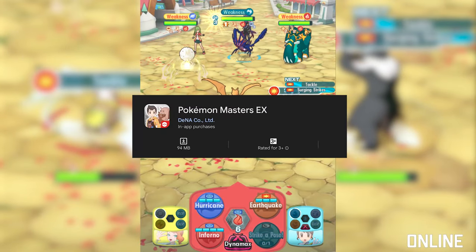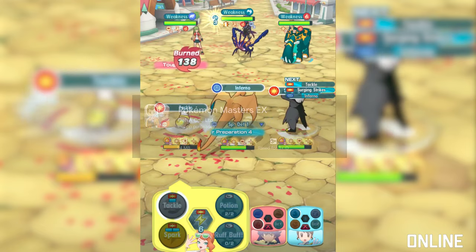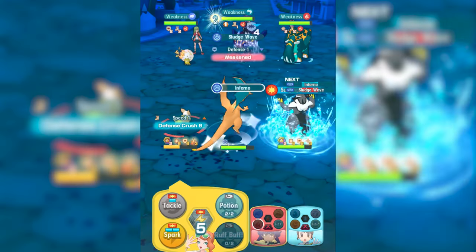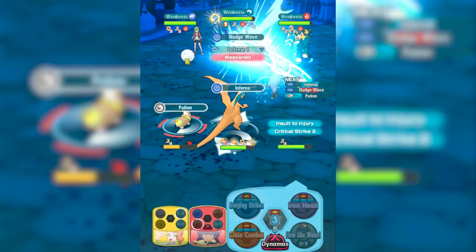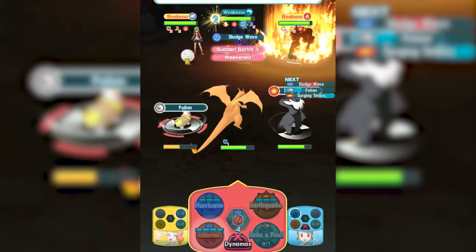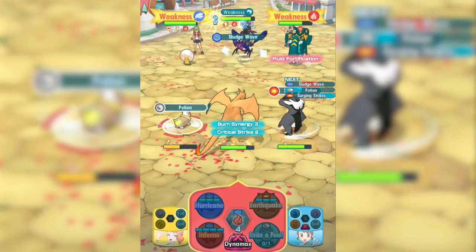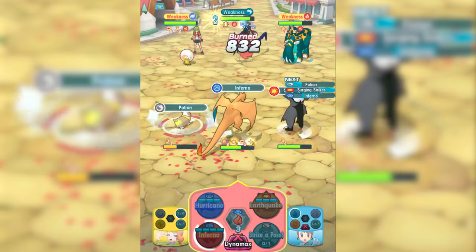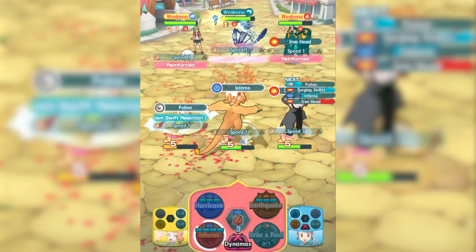Pokemon Masters EX – Team up with famous trainers from Pokemon and have real-time battles in Pokemon Masters EX. You'll need to work together with others to win. It's a fresh take on Pokemon that's really fun. With its easy-to-learn mechanics, cooperative gameplay, and regular updates introducing new sync pairs and events, it's a fun and engaging experience for Pokemon fans.